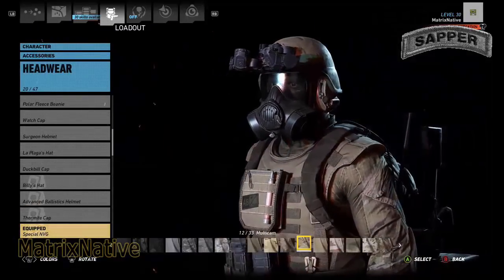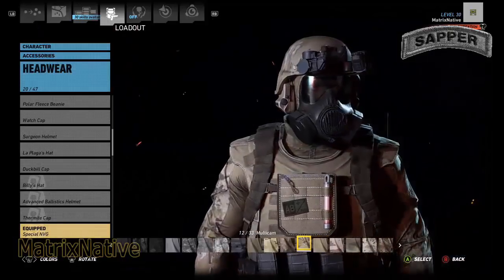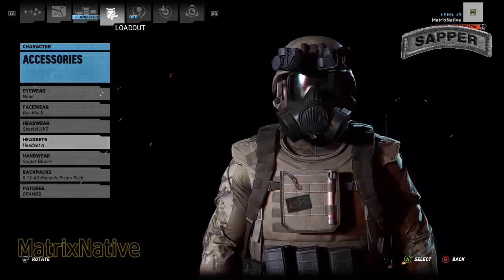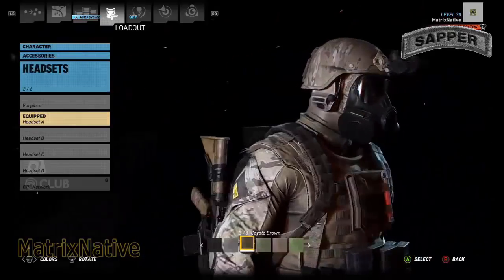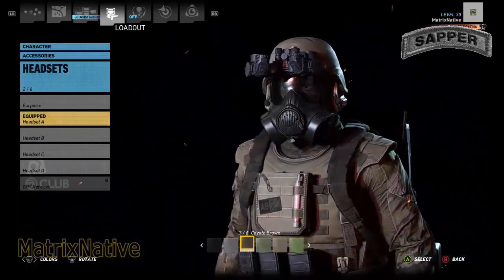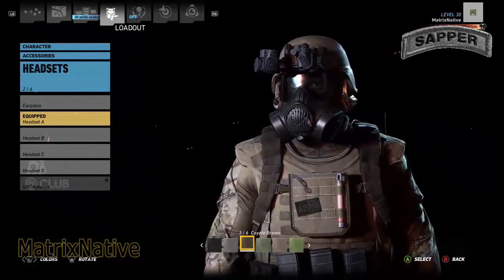Whatever you put on, make sure that your helmet cover is in the 12-33 Multicam. Headsets, obviously we're going with headset A — you're going to be putting those in the Coyote Brown. I'm picking the beefier headset because, let's face it, sappers are sort of beefier dudes. So headset A in 3-6 Coyote Brown.